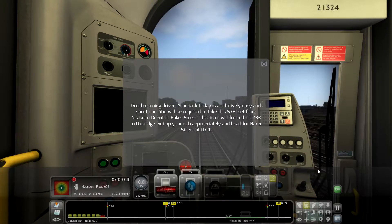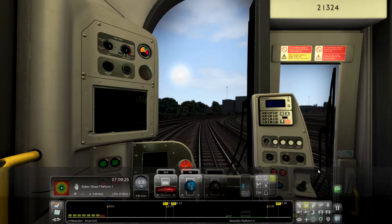Well hello everybody and welcome back. This time we are in Train Simulator — I haven't been in this game for a while. What we are going to be doing is taking the S7 stock from Neasden to Baker Street. This service is running light, so no passengers — straight runs straight through from Neasden to Baker Street.